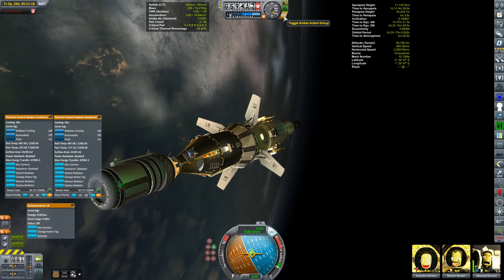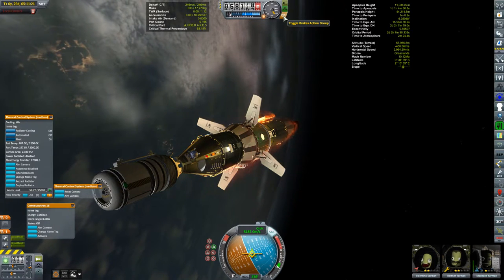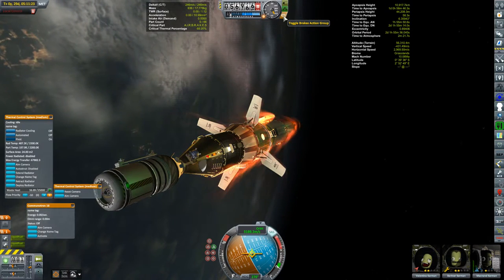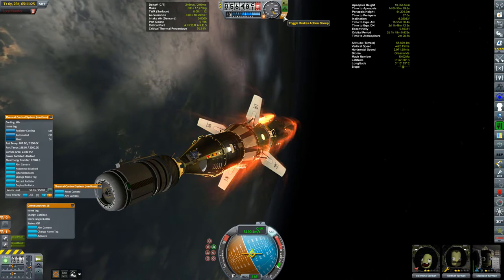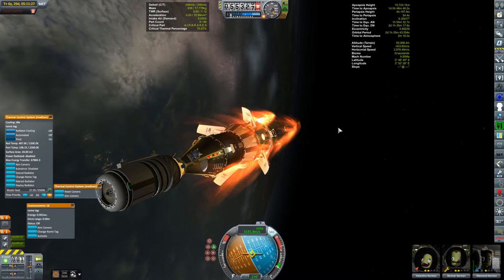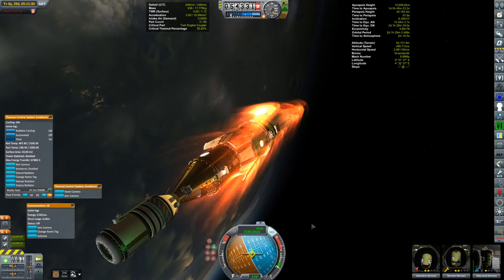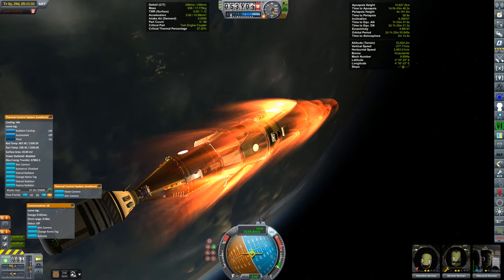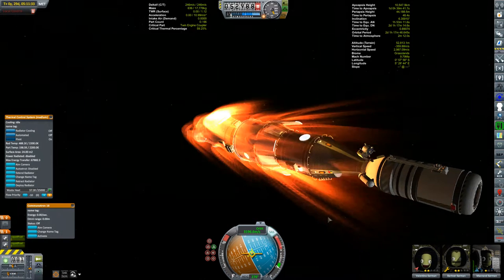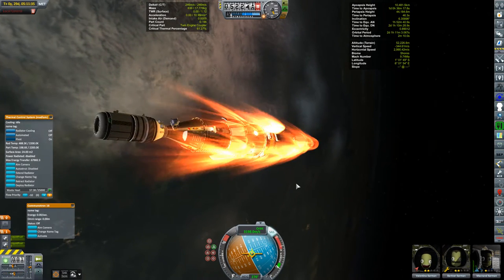If it starts to get too close to 100%, I'm going to retract the air brakes. Wait — just lost a radiator! I think that was the radiator I replaced a couple of episodes ago. Let's get these air brakes down, they're getting kind of hot. I think what happened is I stuck the new radiator right on top of the broken one, and KSP still considered the old radiator to be deployed. The deployed broken radiator came off and took the new one that was on top of it with it.